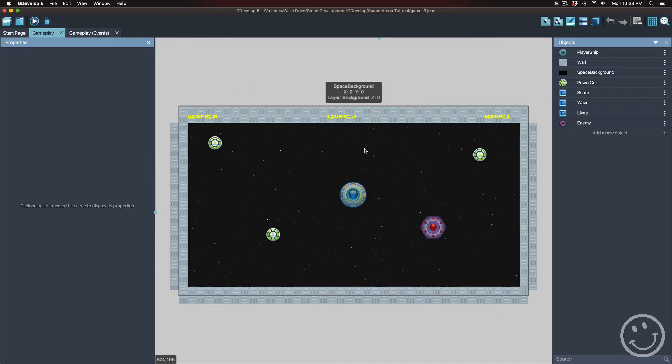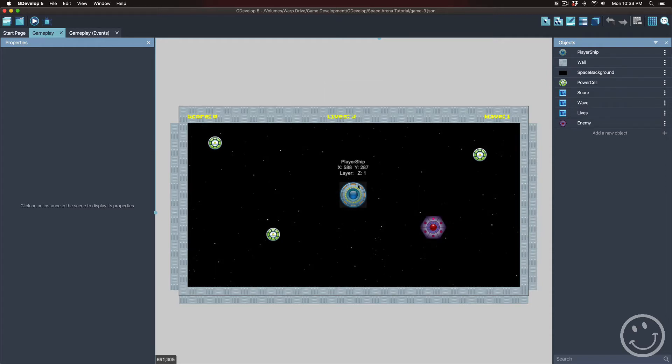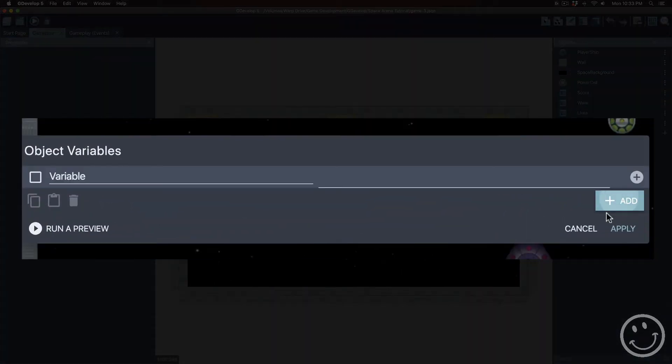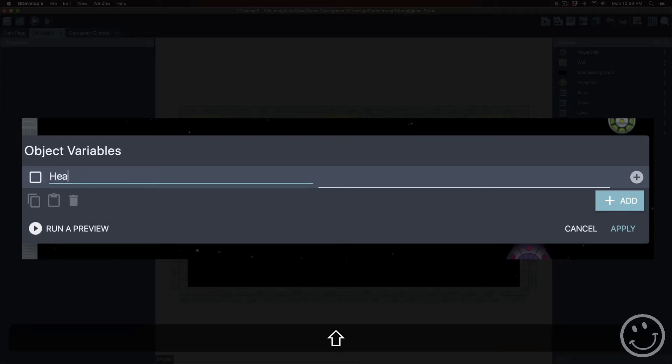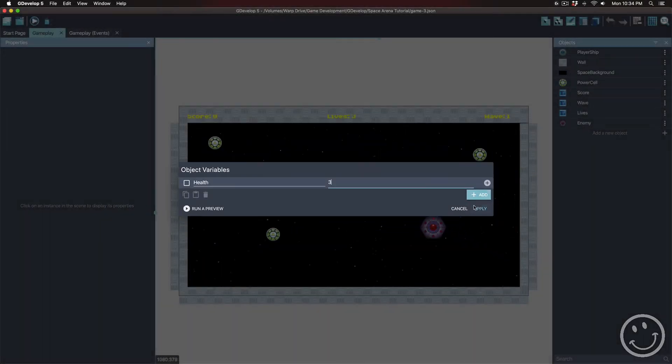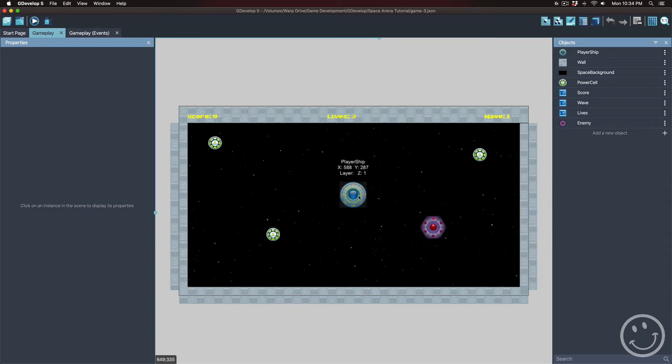In order to take lives away from the player's ship, I don't want it to lose a life every time it collides with an enemy. I want it to have a health value, so it has to be hit a certain number of times before it's actually destroyed. In the player ship, I want to add an object variable called health and set its starting value at 3. You could set this to 5 hits or 2 hits, whatever you want. In this tutorial we're going to use 3, so it'll take 3 hits to destroy one of the player's lives.